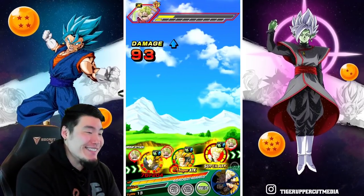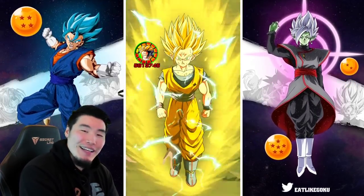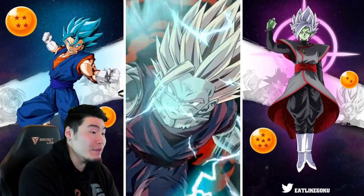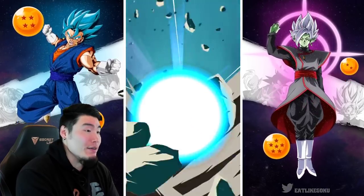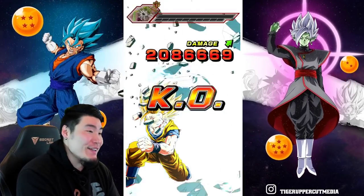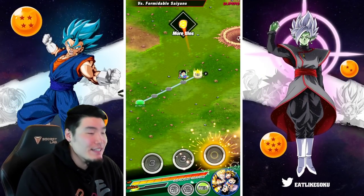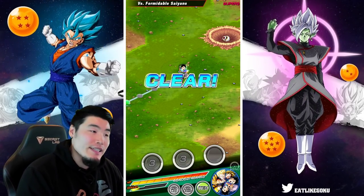It would have been so nice if he got the additional super and killed him, or at least the normal attack killed him. I usually like the main unit we're showcasing to finish off events, but didn't quite get it there. So there you have it — that is the Fizz LR Trunks EZA.